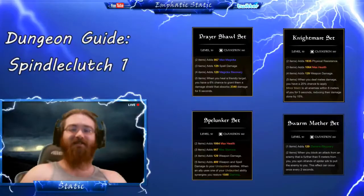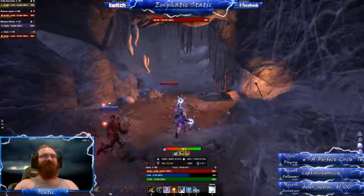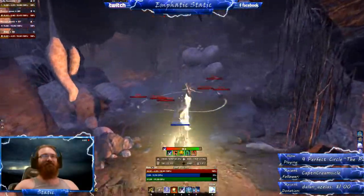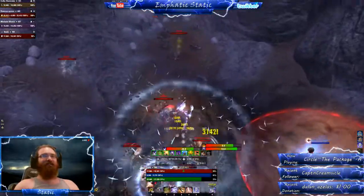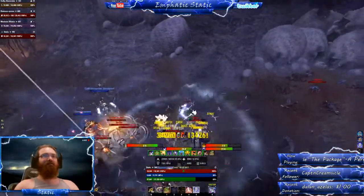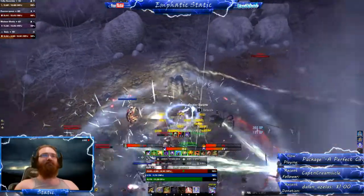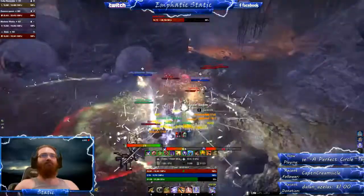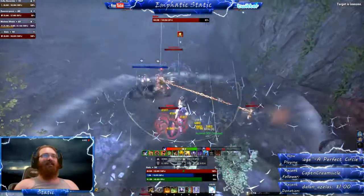Hey guys, Static here. Today on Dungeon Guide we're going to be covering Veteran Hard Mode Spindleclutch 1. The mobs of Spindleclutch are mostly spiders — they don't do much other than shoot some web AOEs onto the ground, light attack, and shoot from a distance. The thing you have to remember with spiders is they will eat each other's corpses to heal themselves, so always bash that.